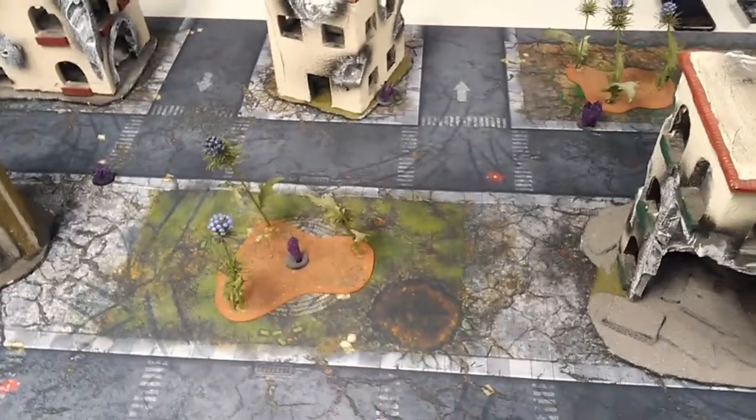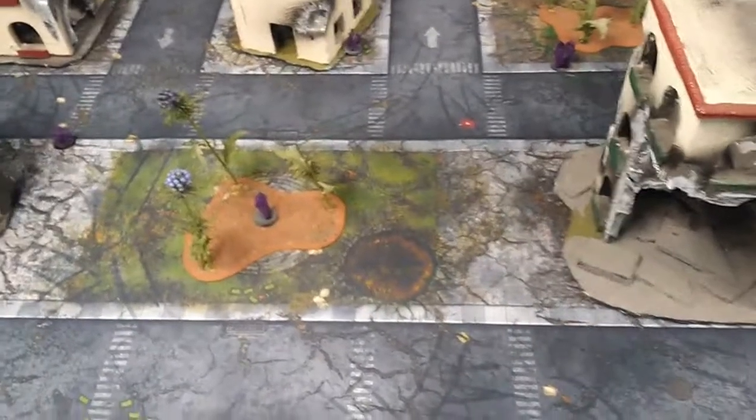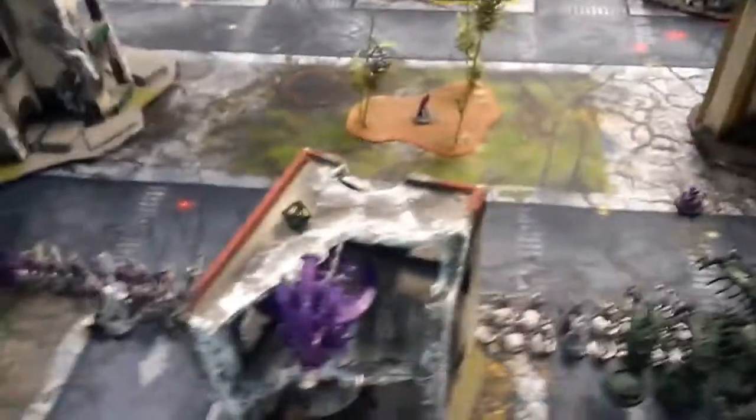On the tabletop, it's going to be a maelstrom award mission going one way, with six objectives. We'll see what happens after deployment. My guys are on the Alaitoc craftworld, so anything more than 12 inches away is at minus one to hit — pretty nice. We try to steal the initiative.